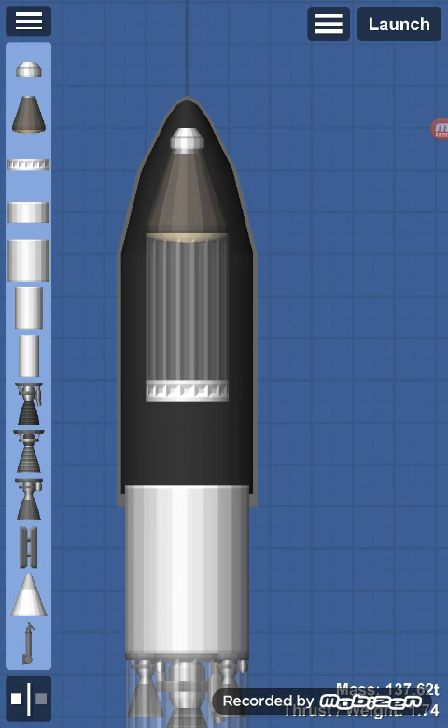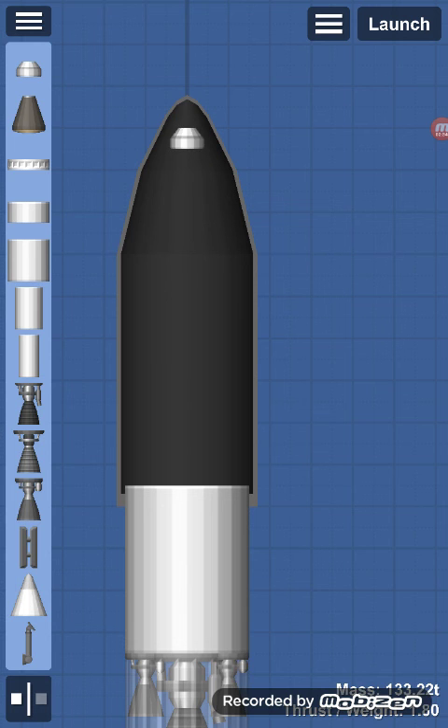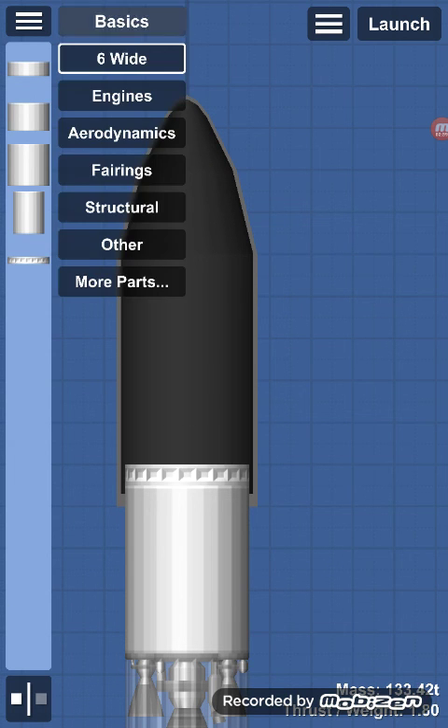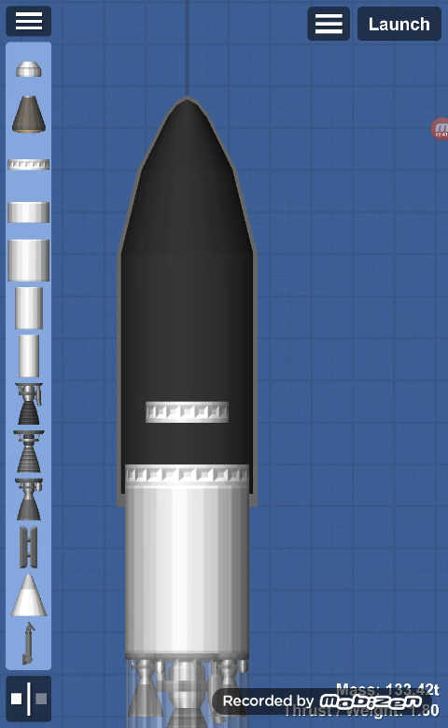I know what this Titan 2 does. It delivers an ICBM missile to space and back through the atmosphere to destroy the entire SFS world.